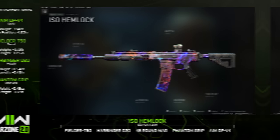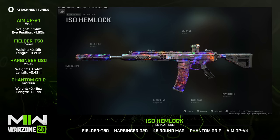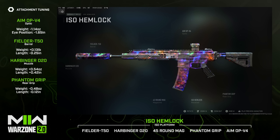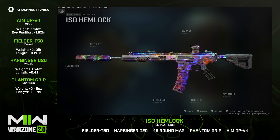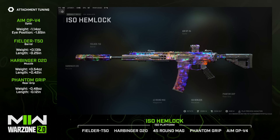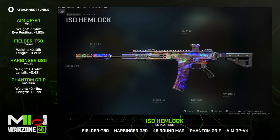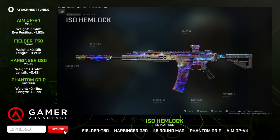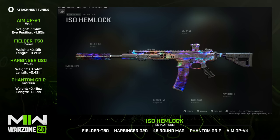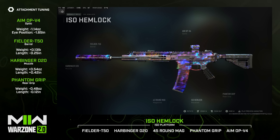Next is the ISO Hemlock. At first I was skeptical — 45 rounds max makes it tougher to compete in the rifle category — but it's a very manageable weapon. It has a slower rate of fire, so the recoil is more in line for control, and its damage output is pretty nice. I'd use this purely for mid-to-long range fights since SMGs will overtake you in close quarters. The build: Fielder T50 barrel, Harbinger D20 muzzle, 45-round magazine, Phantom grip, and AMOP V4 optic.